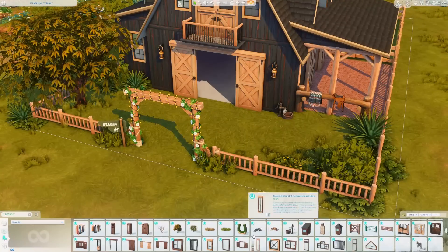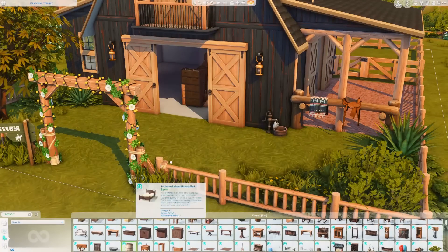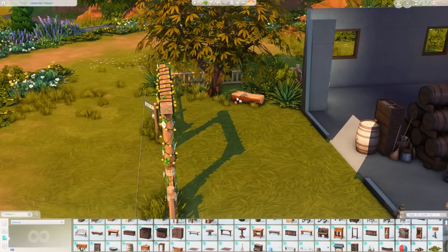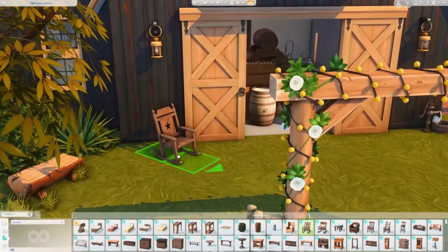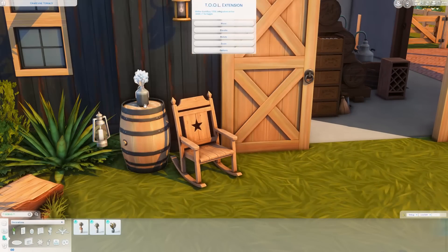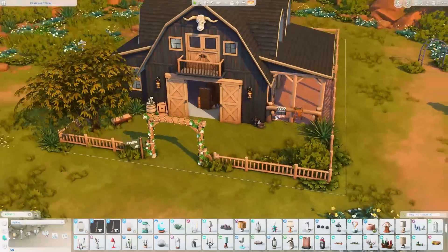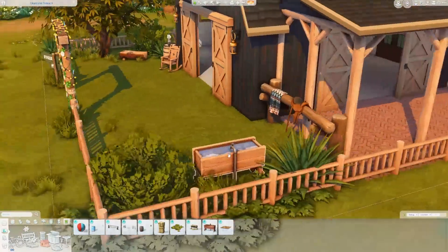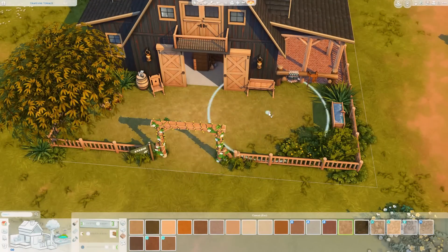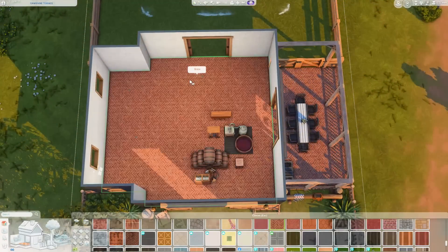The studio apartment I absolutely adore. I initially wanted to divvy it up and make it a two-bedroom thing with a family home vibe, but it was not going to work with how awkward the second story was. I wasn't able to place a staircase — there was only a ladder. So this is not the ideal build for a family with an infant, baby, or toddler. Not ideal for a cat or dog either, unless you're okay with them being downstairs in the stable with the horses.